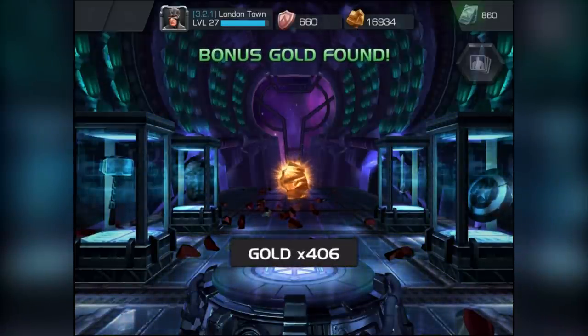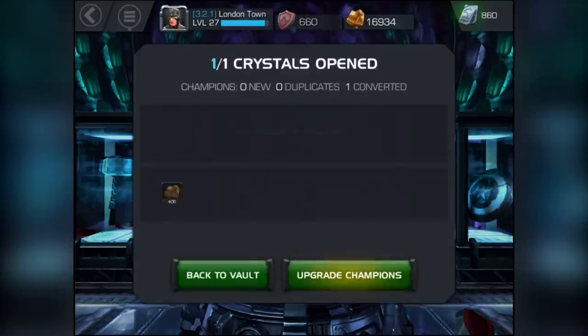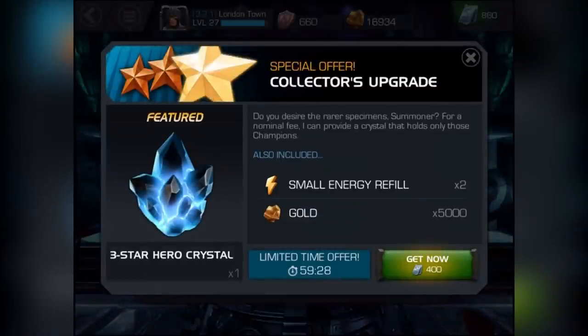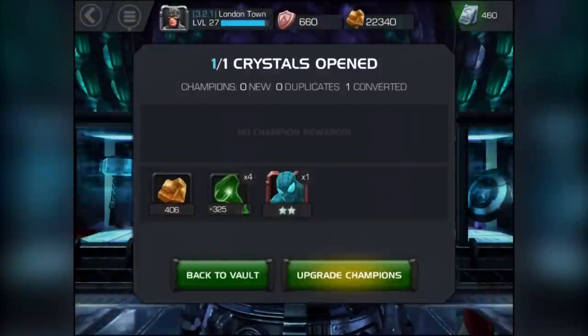I really honestly can't believe we actually didn't get it. Oh, here we go. Is it being serious? Dude, is it being serious? It's going to offer me this three-star crystal again. What the hell? Oh, this is basically the three-star crystal thing. So let's just open it and get on with it. That's awesome. Cool, let's just do it. We'll buy that. We'll do another one right now. Back to the vaults.